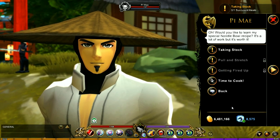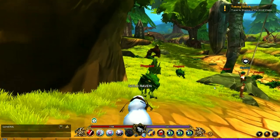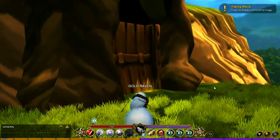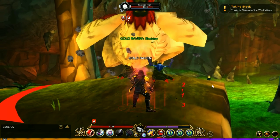The first item on the list is Succulent Meats. To get this, the first place you're going to have to go is over to the Green Guard Forest, but you're not going to be sticking around there — you're going to want to head over to the Dricken Cave. Inside the Dricken Cave, you are going to be killing the Mother Hen.